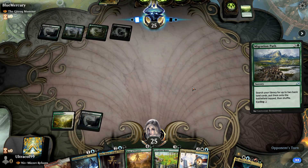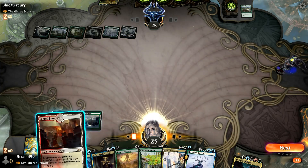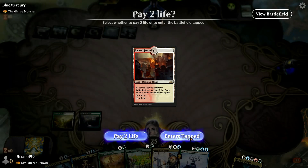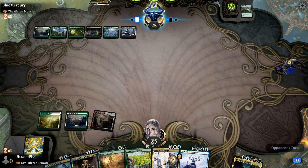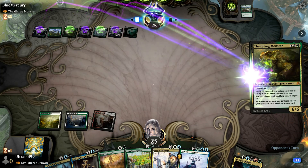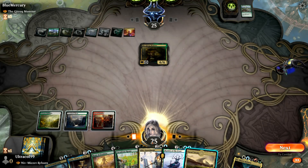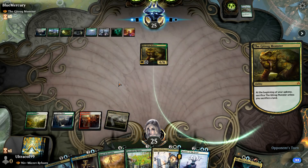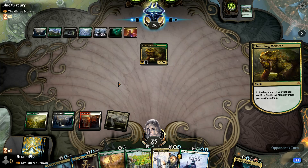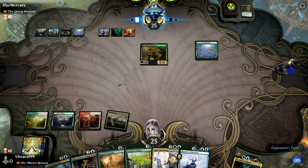Our opponent is going to - our opponent has had the start that we wish we could have had. No ramp and no blue, not even a basic land. Well there's a land - way too late. We are probably already dead here. Not playing anything and having them up to 7 or 8 mana already is pretty much game over.